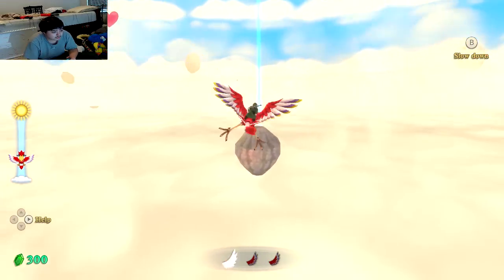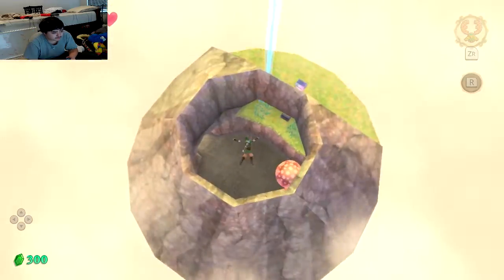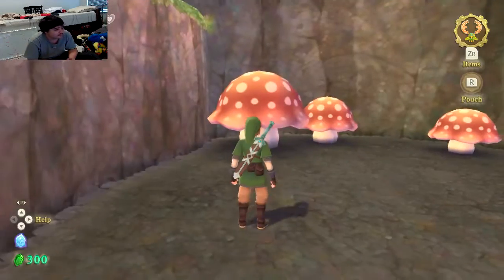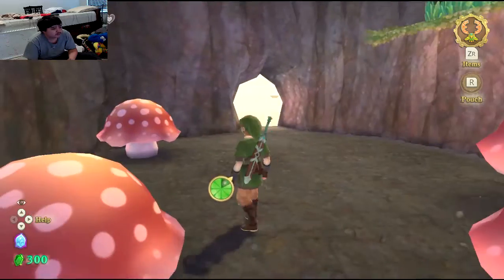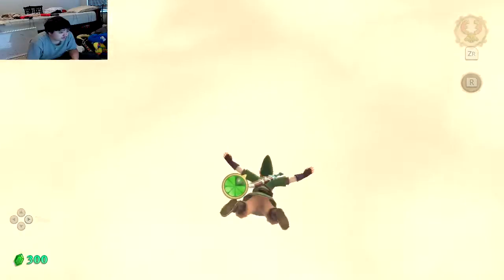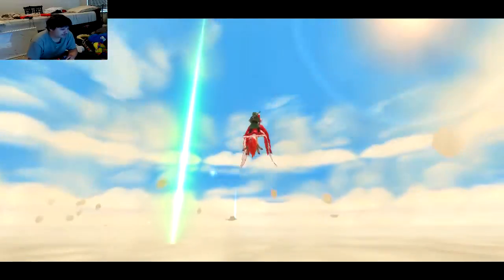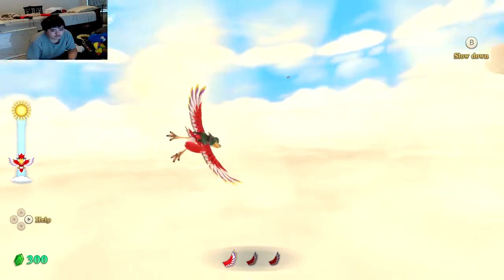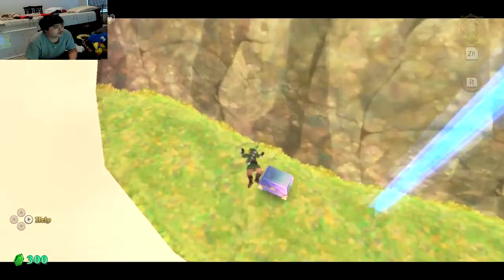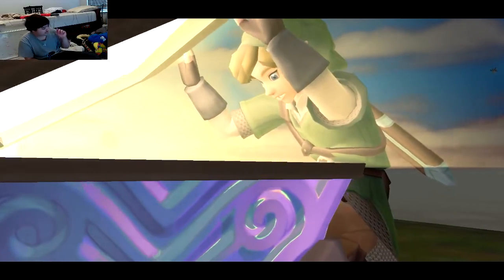Alright, now we just gotta go over here. And if memory serves, I can just drop down into this. Oops. Alright, there's no way for us to climb up there, so we gotta just jump back down here and haul our bird back. We just gotta press the button. Here we go. Let's go ahead and turn that again, go to this rock. I like how Link didn't even take any points of damage that time. It was just my fault.